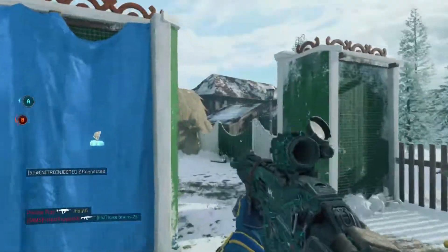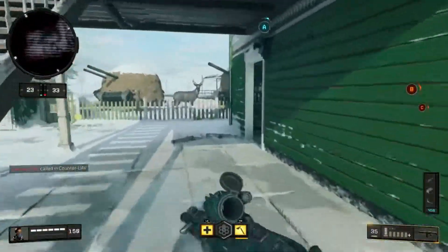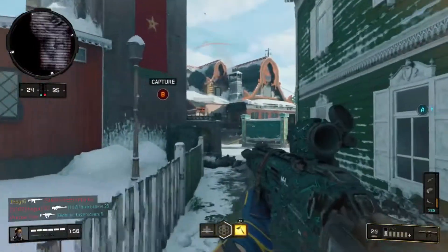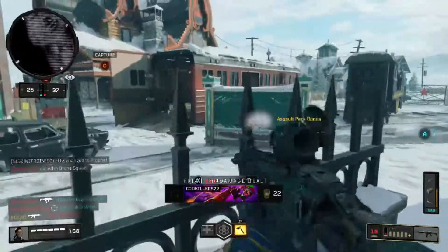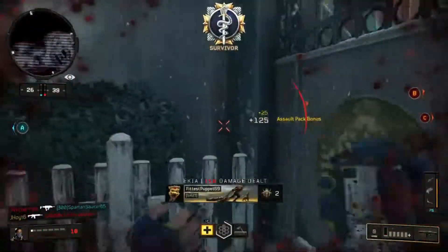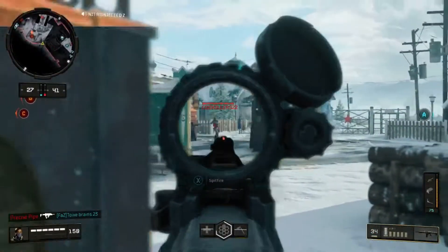The good thing with the ICR is we have a pretty good gun; bad news is we suck at close range. Get tomahawked! Oh nice — we're close to streaks. Can we get streaks here?